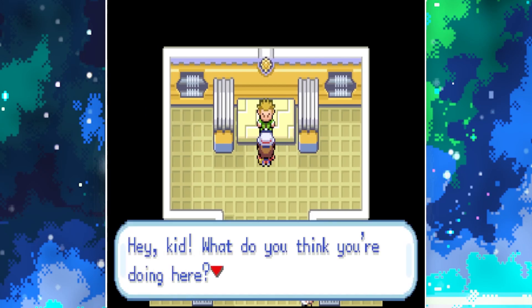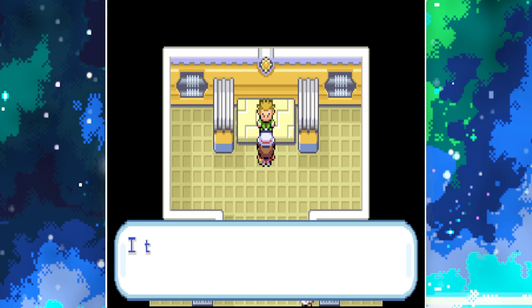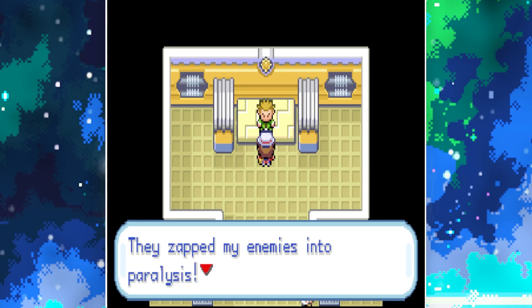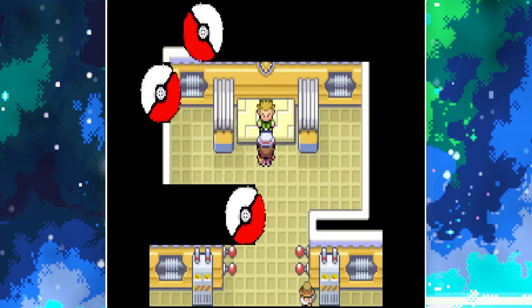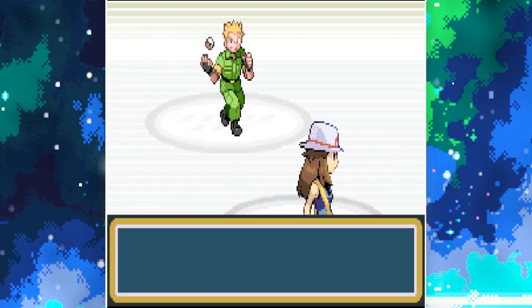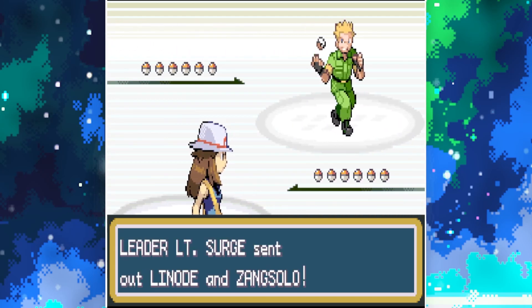The gym leader speaks: 'Hey kid, what do you think you're doing here? You won't live long in combat, not with your puny power. Electric Pokemon saved me during the war — they zapped my enemies into paralysis. The same as I'll do to you.'